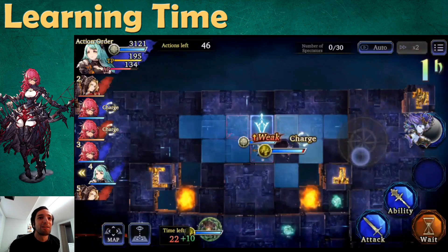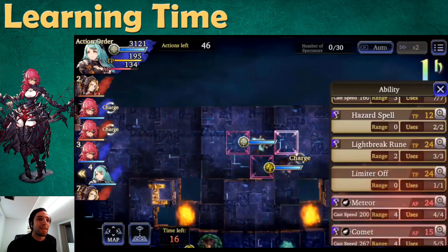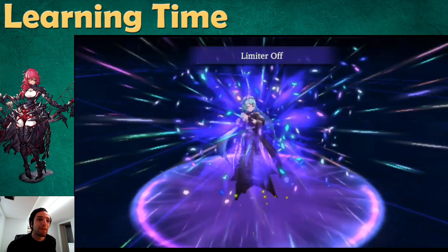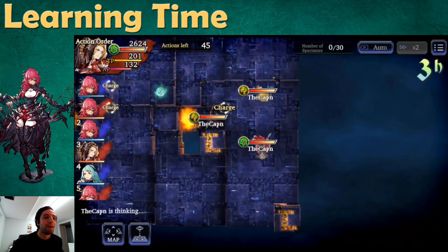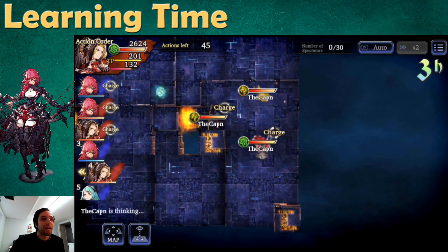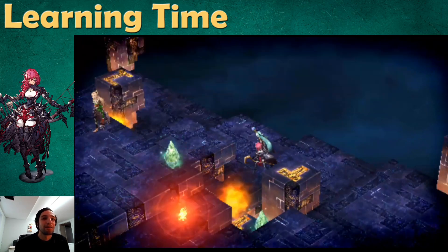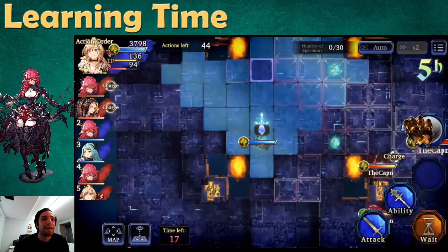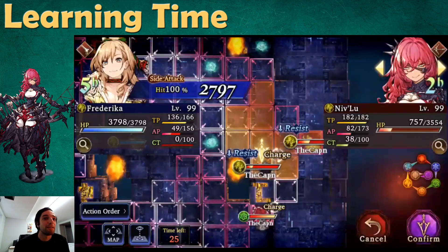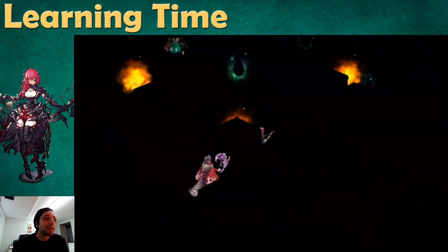It's funny because we're fighting another team running the exact same composition, except they've replaced Elshera with Helena, so they're also built to get multiple Quickens. Because of our agility mistake, I cannot Quicken Frederica immediately. If you want to set up a team with multiple Quickens, your Quickeners need to act before your carry, and their first Quicken procs after your carry's first turn, so you effectively get three turns in a row. Since Frederica has Aimed Fire and a lot of damage, I can take out one of the enemy's Quickeners before it goes off.